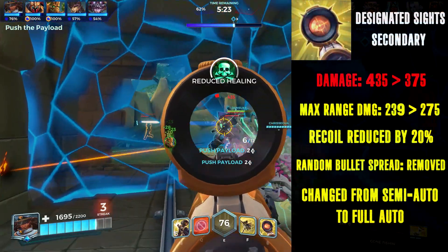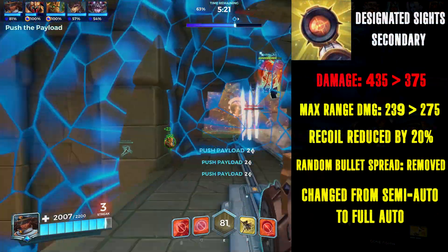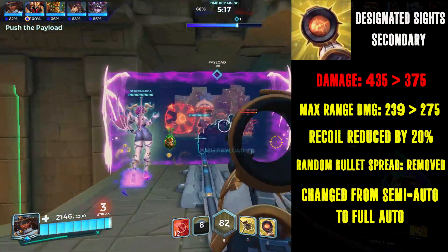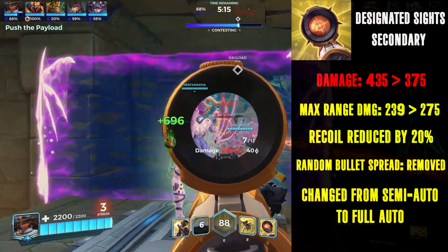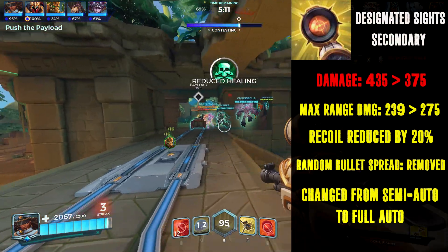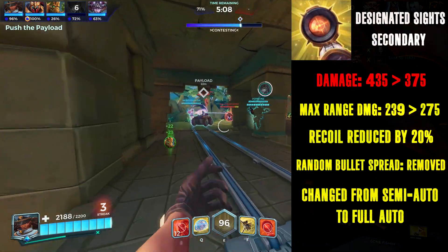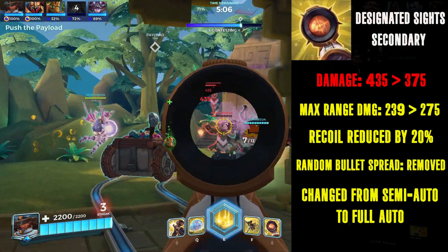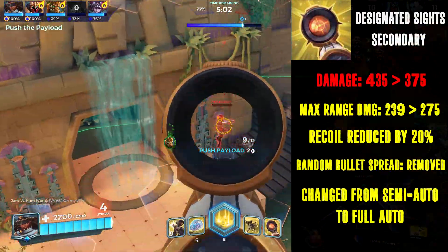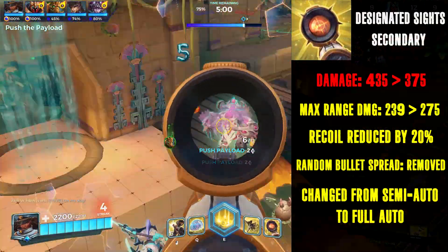The secondary fire will have its damage lowered from 435 a shot to 375 a shot. However, the damage at the max falloff range of 250 units will be upped, going from 239 to 275. To further aid at longer ranges, the recoil from the weapon will be reduced by 20%, the random bullet spread from consecutive shots will be removed, and players can now hold down the button to fire instead of having to rapidly click.